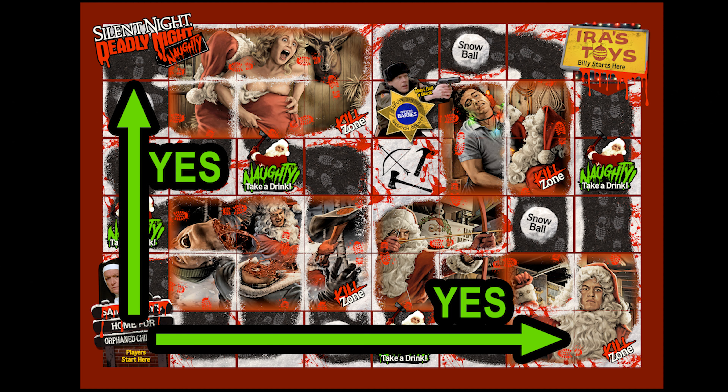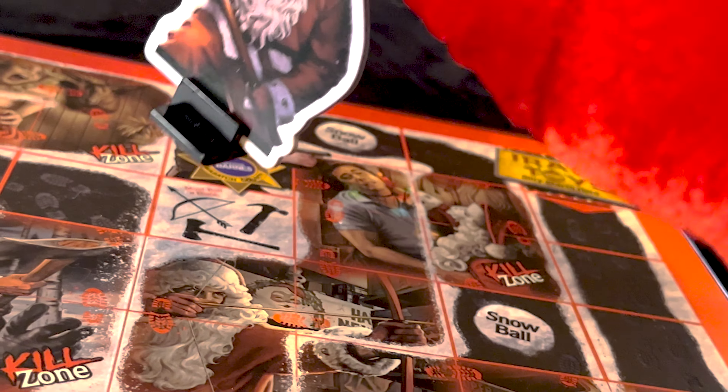Now, the white die — the one that has the little Christmas bulbs on it — that's your die. After you move Billy, now you move yourself. Unlike Billy, you do not have a predefined path on the board. You can move vertically, horizontally, anywhere you want around the board, but you cannot move diagonally. A word of advice: stay out of Billy's path at all times. If he lands on your space and you don't have a weapon, you're dead and you have to leave the game. Finally, the black die determines if you draw a card or not on your turn, and this step is done last.